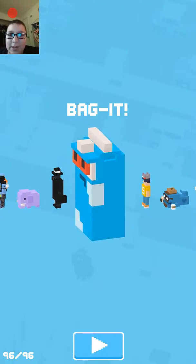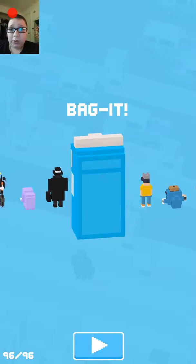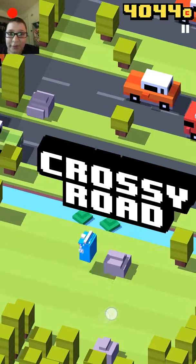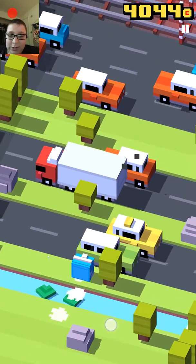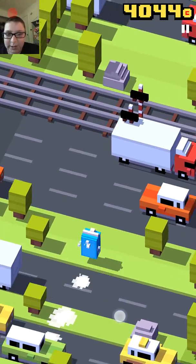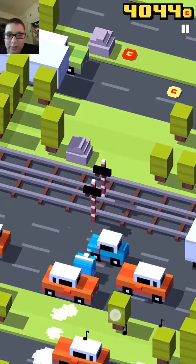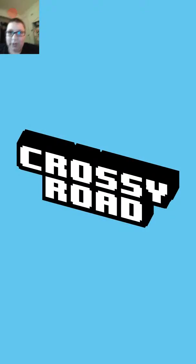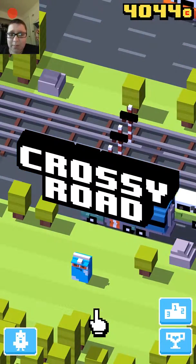Next up is Bag It, which you can also get from the prize machine. This one's probably my favorite because he just leaves a bunch of milk — it's like a leaky milk carton. Look at that, he just spills milk everywhere. It's kind of disgusting, but whatever.